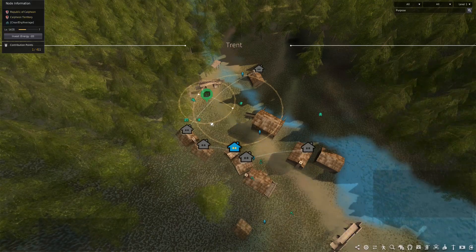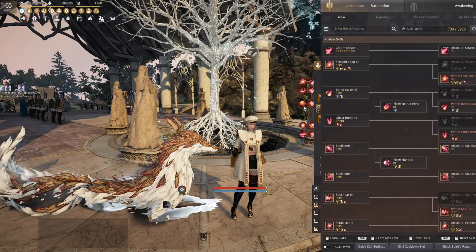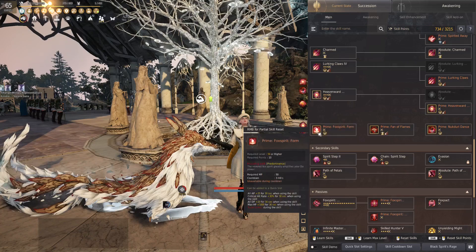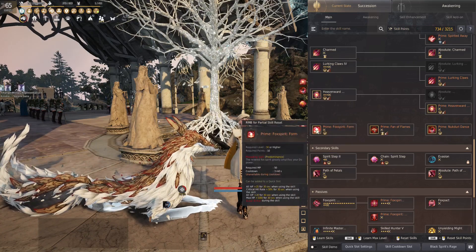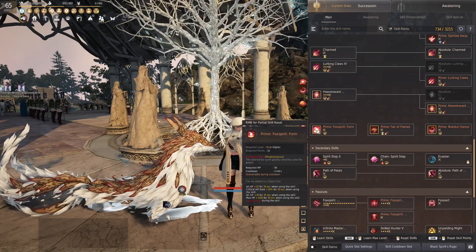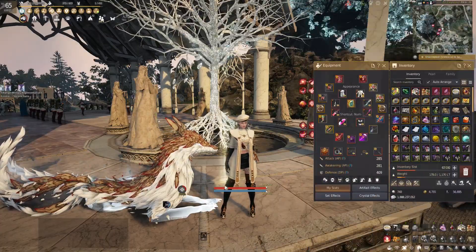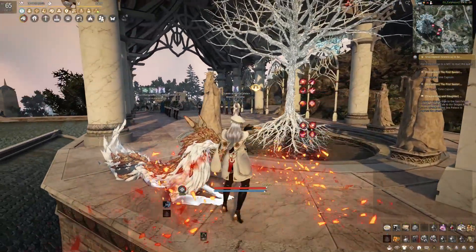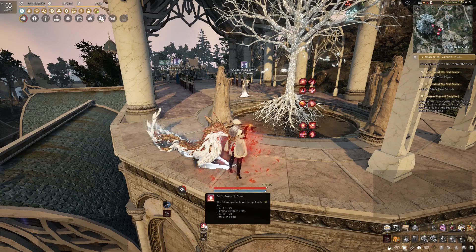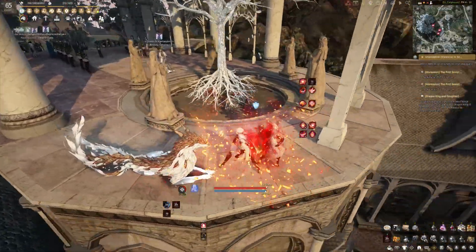Last but not least, make sure to use your big buffs during the damage phases. By big buffs, I mean your E buffs, or on some classes it's on a different button, or sometimes you have to put them into your quick slot bar. You recognize these by their longer cooldown of several minutes. I see a lot of players not utilizing them, but they are extremely important, especially during the more annoying fights to potentially one-cycle some bosses. Also, please note that each boss is able to get debuffed — use this to your advantage as well.